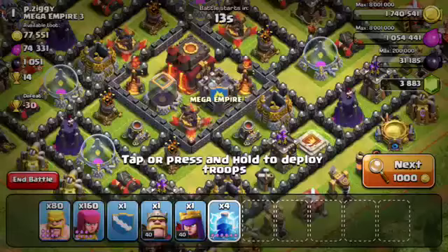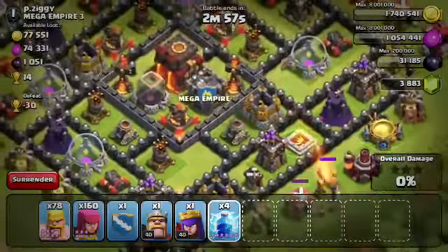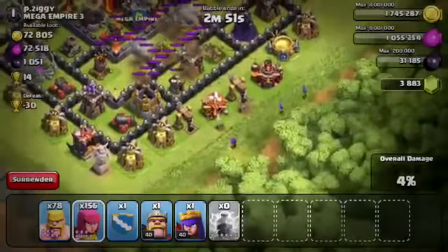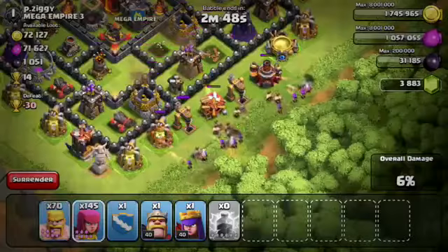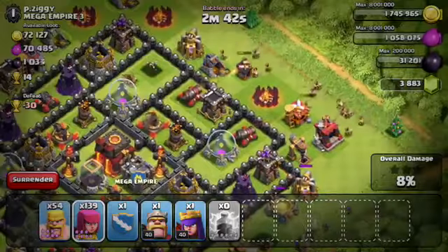Same thing on this base — just going to go ahead and spam some Barbarians and spam some Archers. It's definitely a lot more effective using this strategy on a tablet. In general you're trying to drop more troops at once, so on an iPad it's a little bit harder to use both thumbs while having a crunched screen. Using it on a tablet is definitely a little bit more effective, but again it doesn't make too much of a difference.